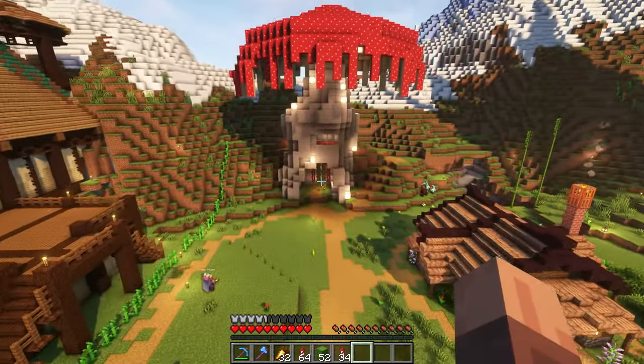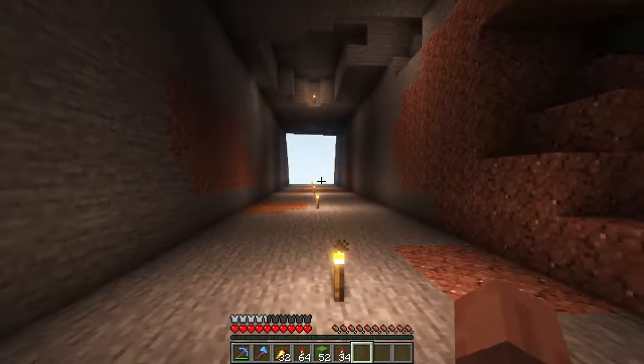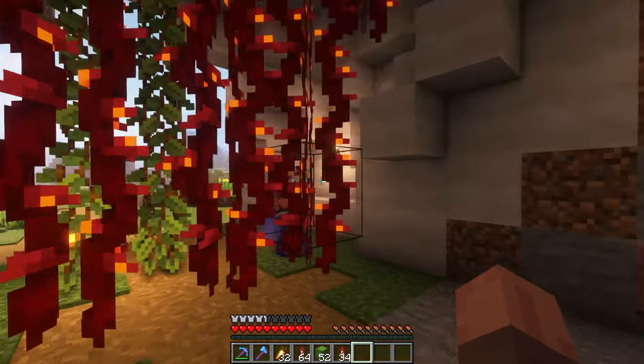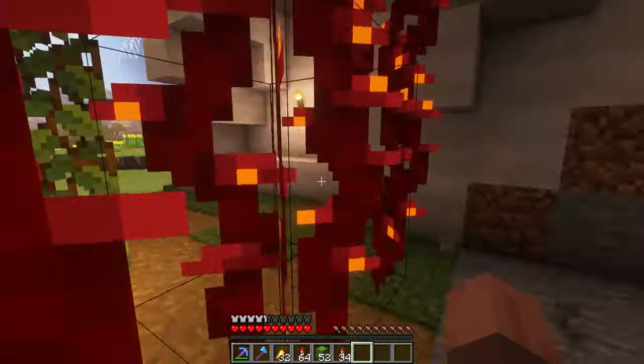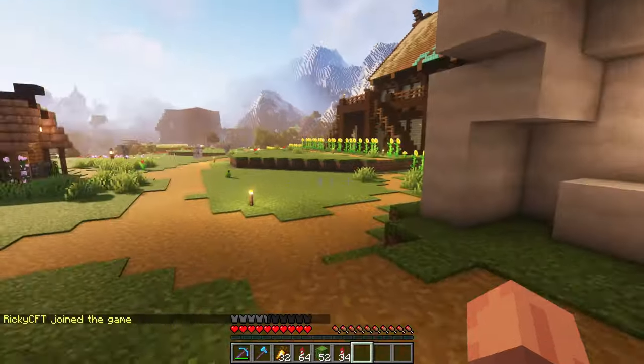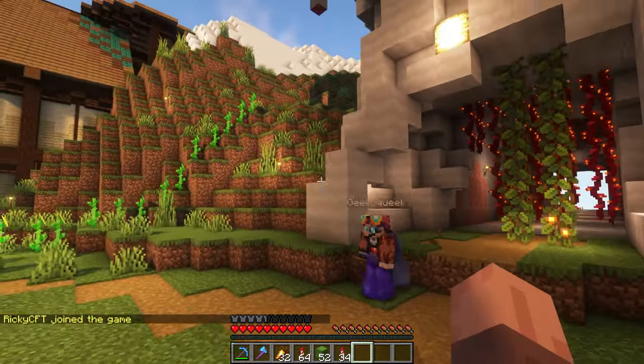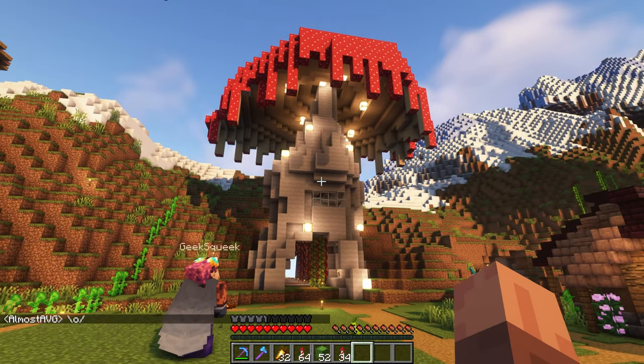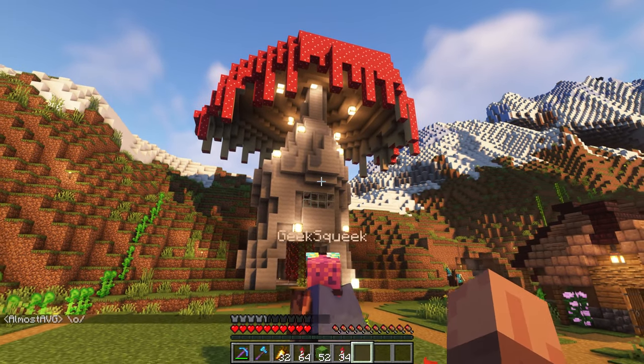The next one we are checking out is from Backpack Streamer, and this one is a giant mushroom. I really like the look of this one. It's kind of a huge entrance to the starter town right here - you kind of walk through from the other side, and on that other side is actually where the gaming district is going to be, which we'll see later on this season once everybody's set up with their own bases.